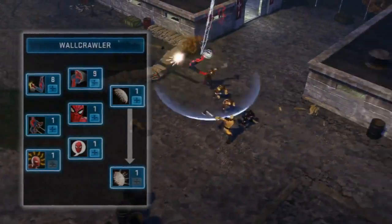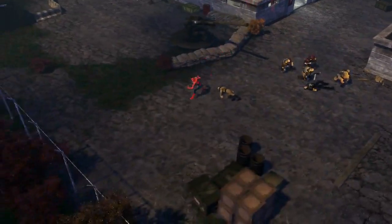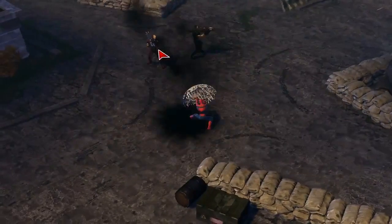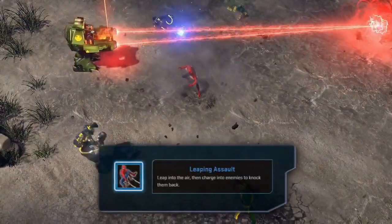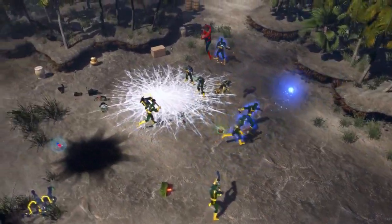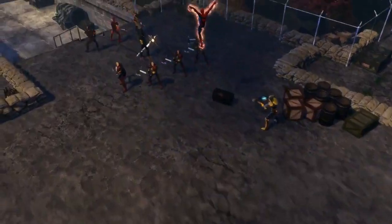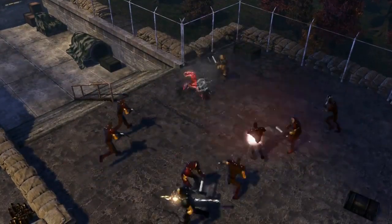Wall Crawler is Spider-Man's personal utility tree. These powers focus on movement, dodge-boosting passives, and shields. Here you'll find Leaping Assault, a power that hurls Spidey towards your cursor and sends enemies flying. Use this power to enter the fray and start a chain of melee attacks, or carve yourself some space before picking off targets at range.